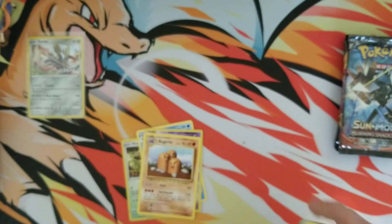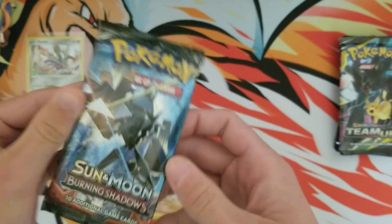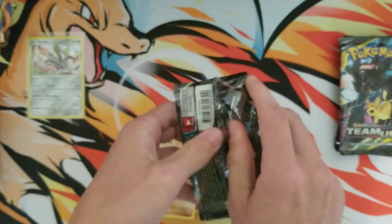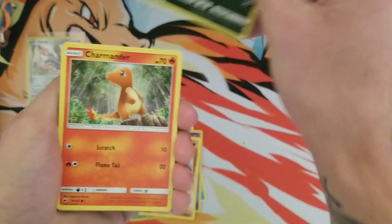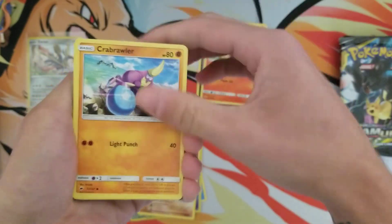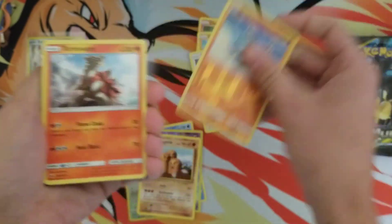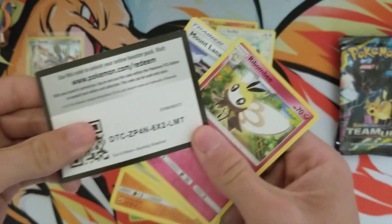Let's get the bulk off to the side. Here we go — this is the pack with the heaviest hitter in it, the rainbow rare Charizard. But it's just one pack so I'm not keeping my expectations too high. Stufful, Riolu, and a Turtonator. There is the code.